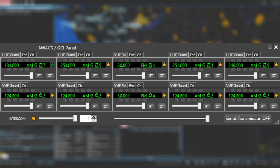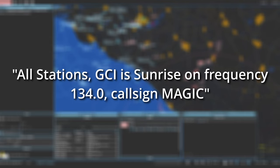You do this by turning on ST for frequencies 253, 251, and 249.5, and then pressing your push-to-talk for radio 134 to transmit your sunrise call. Once you transmit sunrise, you will get flooded with people checking in with you.